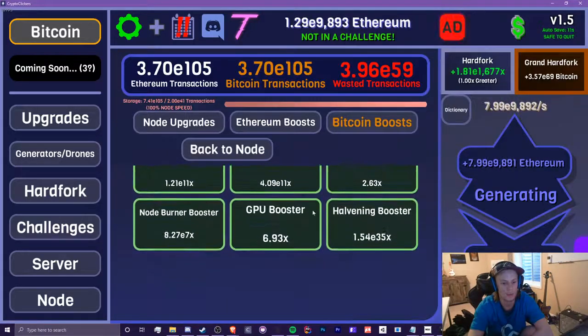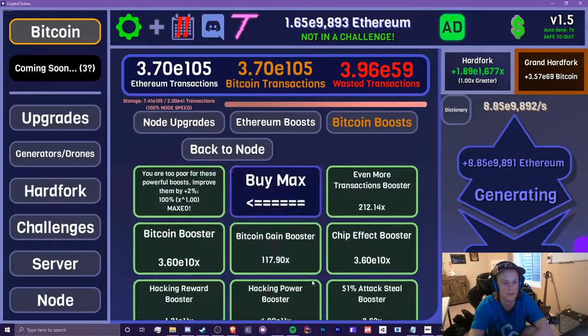In node, I have gotten rid of one of the Bitcoin boosts — that was for micro faucets. It was too overpowered and it just kind of broke micro faucets, making it completable in one minute or less. So I got rid of that.